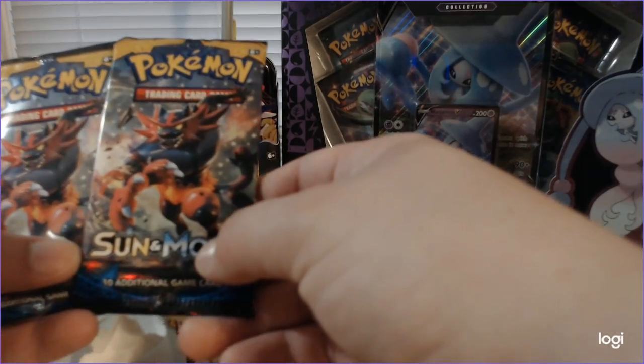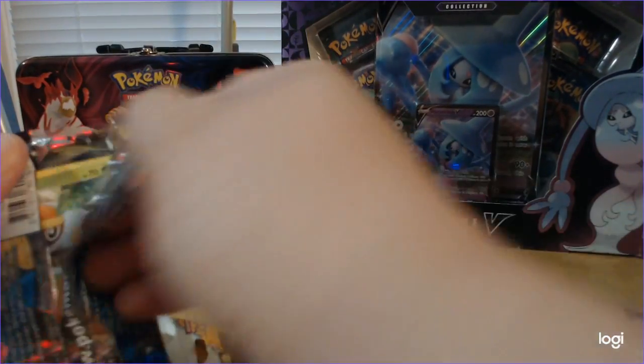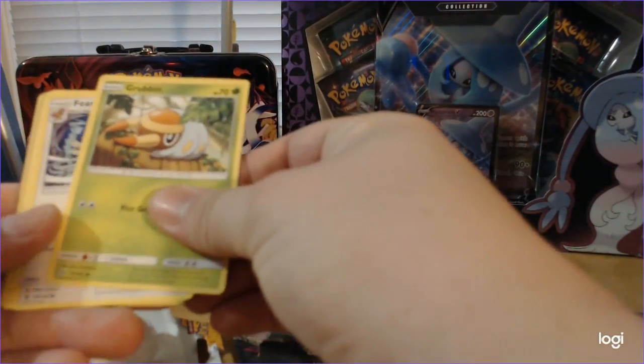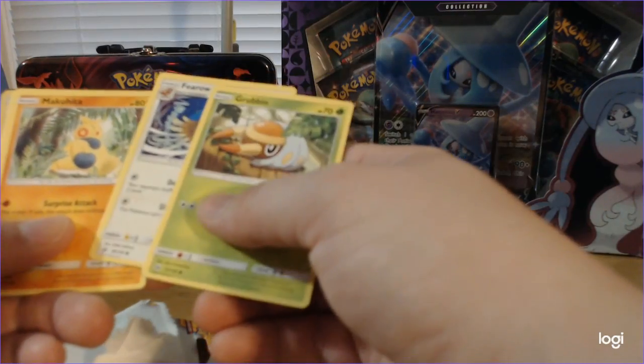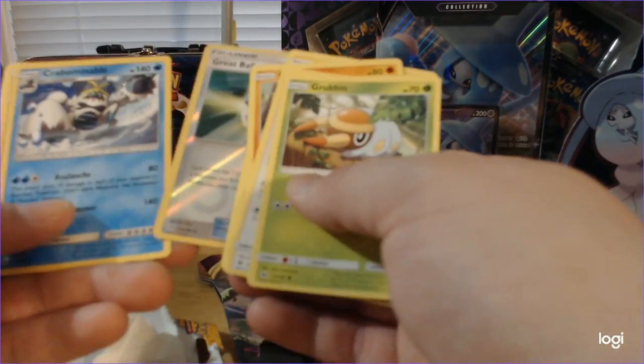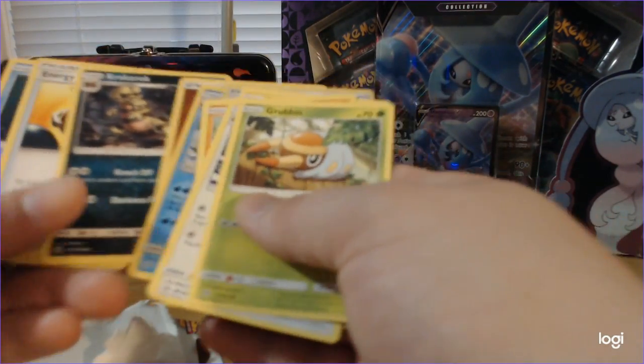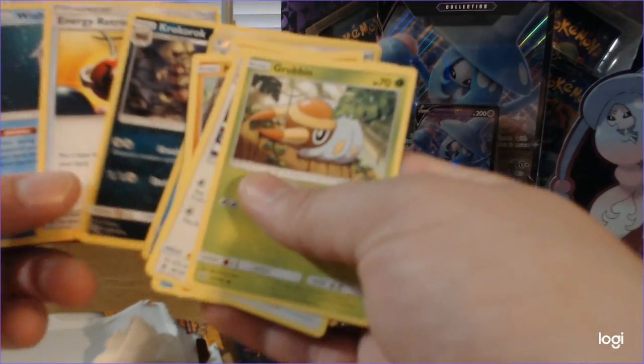They're both Incineroar. Grubbin, Firo, Makahita, Shelder, Togedemaru, Great Ball, Crabominable, Fighting Energy, Croconaw, Energy Retrieval, and Wishiwashi.